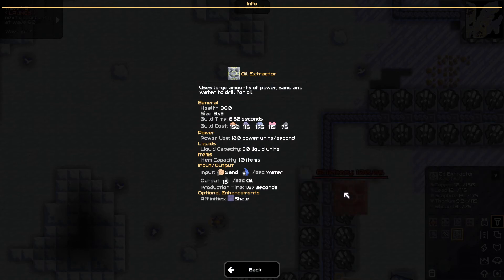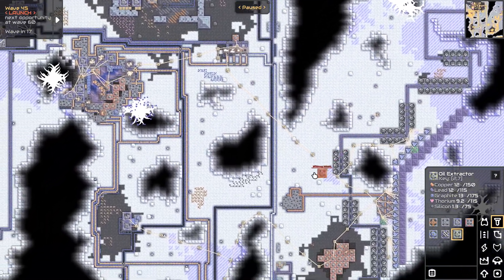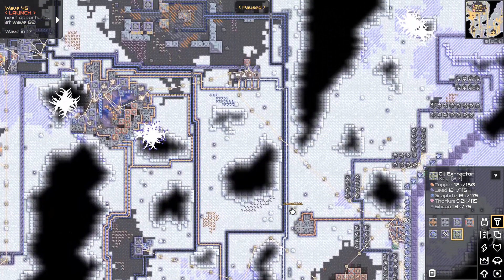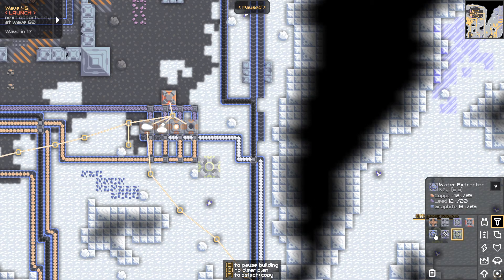Input sand and water — affinity shale, but there's no shale here I don't think, just 100% everywhere. I could temporarily eat some of this sand. Sand and water — that's super easy. This is temporary, ish. This is only for ammo really.